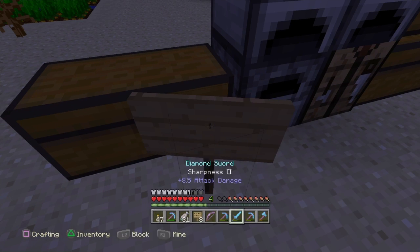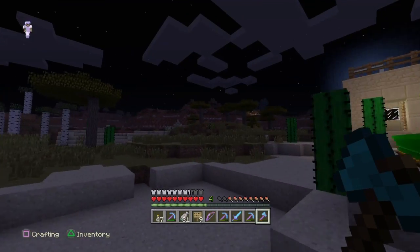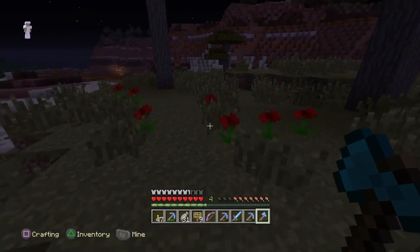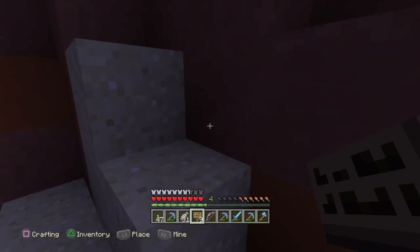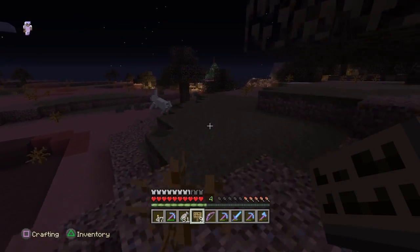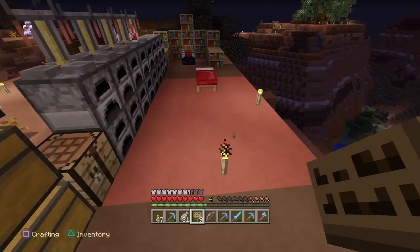I haven't even touched these chests — nothing important is in them, though I found some potatoes I forgot I had. This area hasn't been touched since episode one. Zero trading, which I probably should do — I could probably find Mending books and really good enchantment books. Which leads me to my next thing: we need to start focusing on getting some good gear. I've been mining on livestreams and we have enough material for good armor, but we don't have the levels yet.